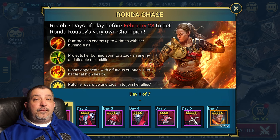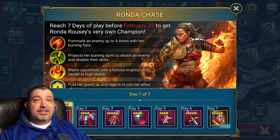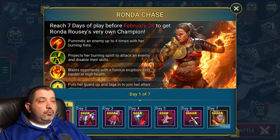First and foremost, when you are first starting out the game, hopefully you have picked Kale. At the very beginning in the tutorial it gives you an option to pick one of four starter champions, and arguably Kale is the best all-around champion because he brings a little bit of everything.